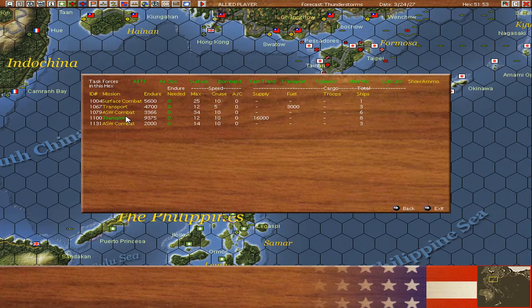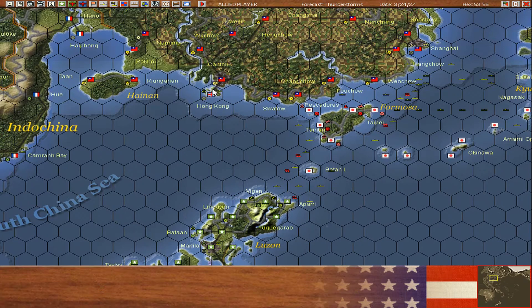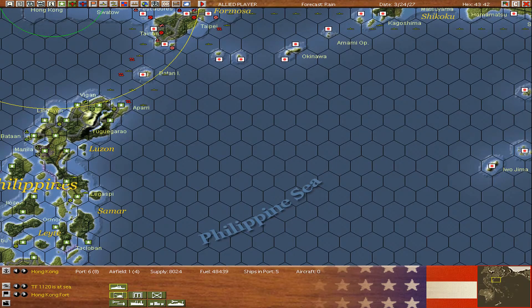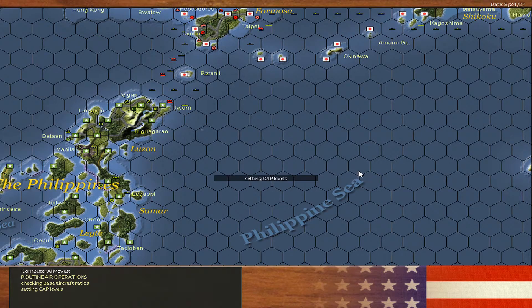Let's see — the surface combatant rotation is at 33. ASW doing fine. We'll send a bunch of subs. I think that is everything I care about for now. I feel like I am forgetting something. The good news is this is only a day away, unless I forget again.